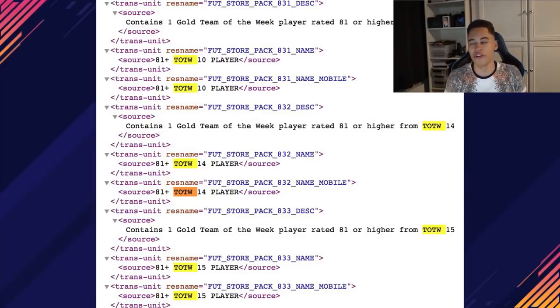So in the EA game codes — I will leave a link in the description, if I don't, drop a comment reminding me — you can see all of the pack codes. If you press Ctrl-F on your keyboard, you can search for keywords. If you search for Team of the Week, you will see this screen here. We already have the codes of the previous Team of the Week Guarantee: 81-plus Team of the Week 10 player, and another 81-plus Team of the Week 10 player.